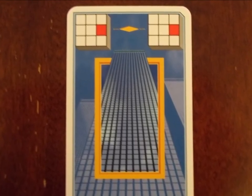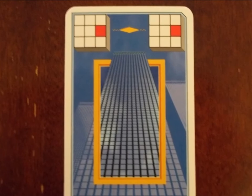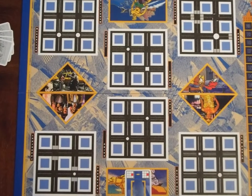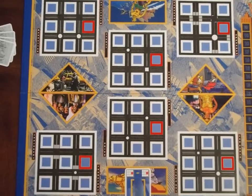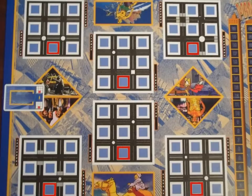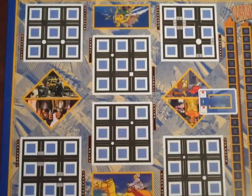The red square on the card indicates which square can be played in, but it depends on where the player is sitting. If this player plays this card, they may play in any of these squares, but if this player plays it, they may play into these squares, this player into these squares, and this one into these.